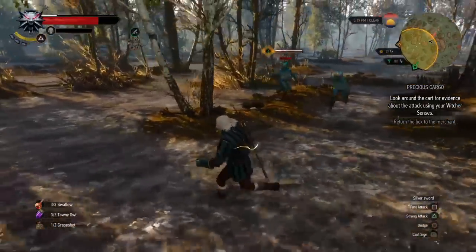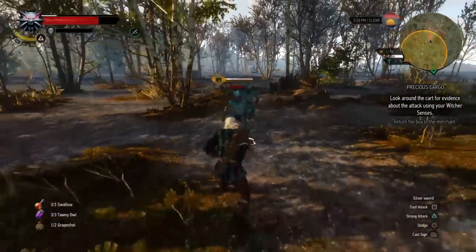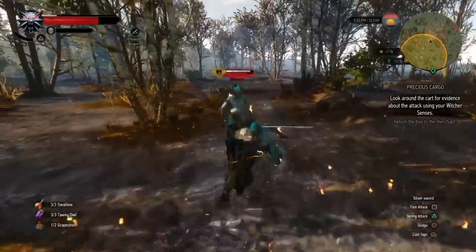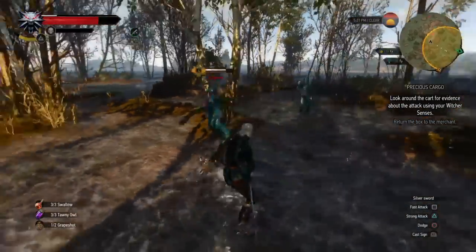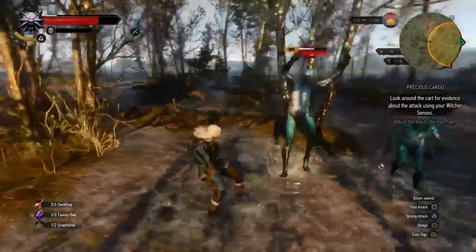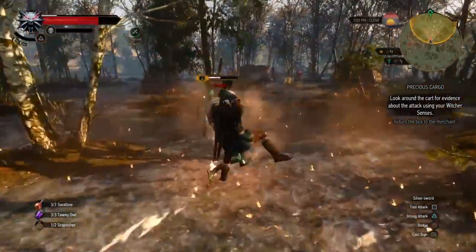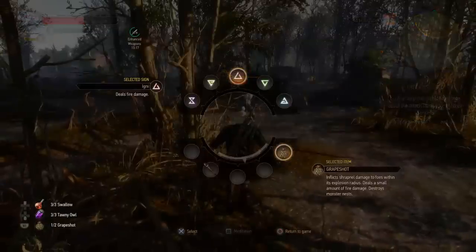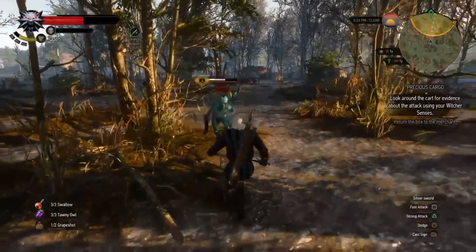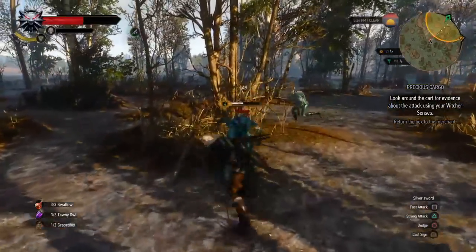It is of the utmost importance to pay attention to your surroundings. In these swampy areas there are pockets of gas that will poison you if you get near them and cause damage over time. I would really not want to go in there — I have to force myself to dodge once or twice more than needed in order to avoid an environmental hazard that I could very well avoid altogether and not have to deal with.